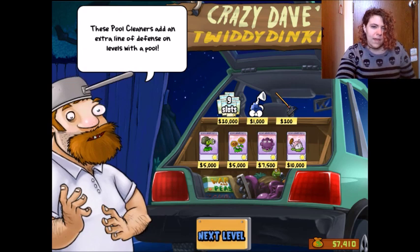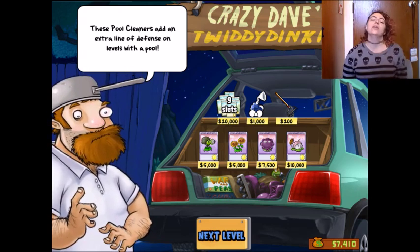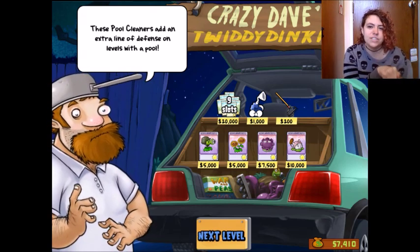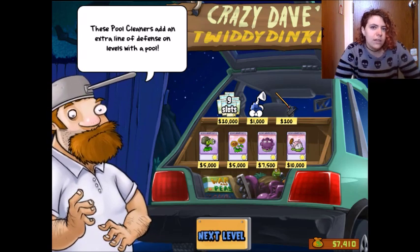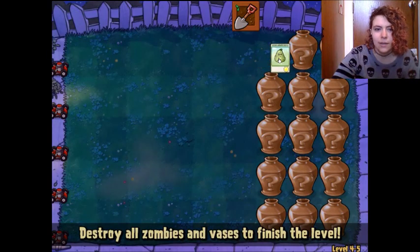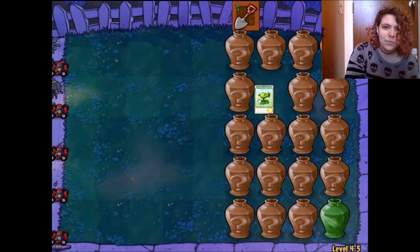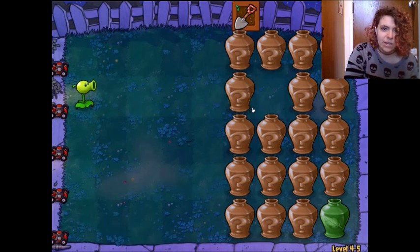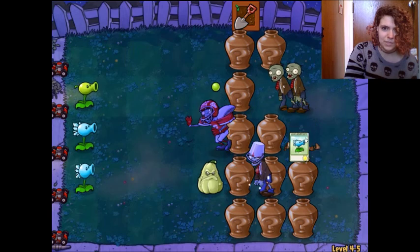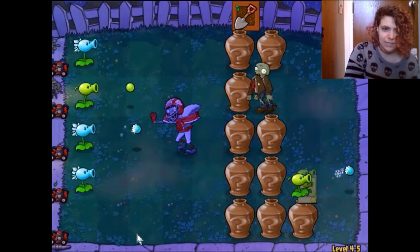I like the pool cleaners because with the lawnmowers, when it goes over the pool it only covers that very first column — lawnmowers can't drive on pools. The green ones are definitely plants, and the other ones have question marks. That's why you start breaking them from the back, because then they take more time.